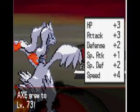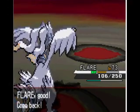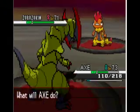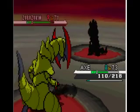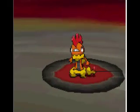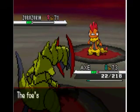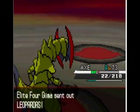Haxorus grows to level 73 and his speed goes up a lot. Grimsley sends out Scrafty next — I'll keep Haxorus in. That Pokemon is very bulky; I was actually thinking about using it as a lead, but it had too many weaknesses and didn't know good lead moves. It goes down from recoil. Then he sends out Liepard.